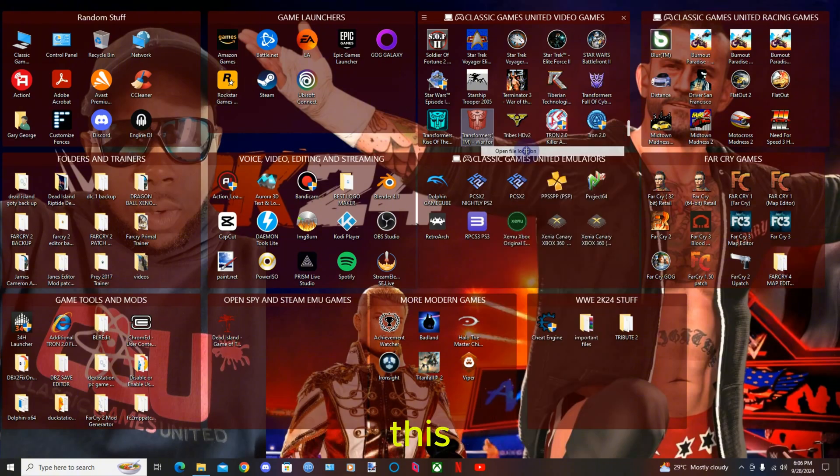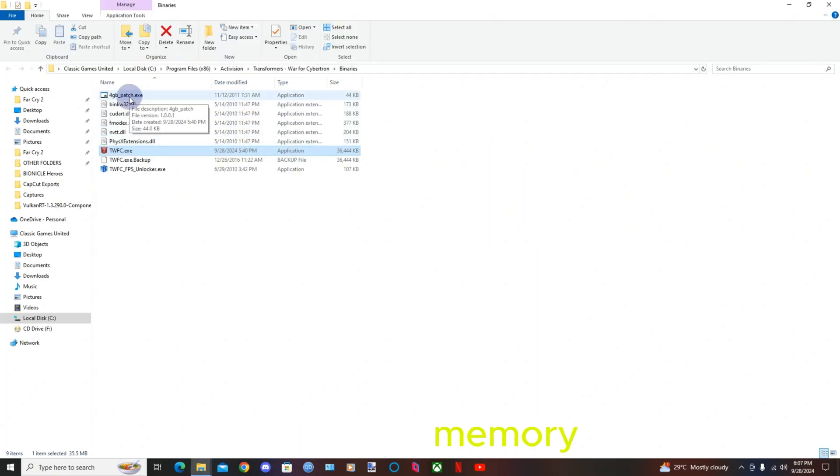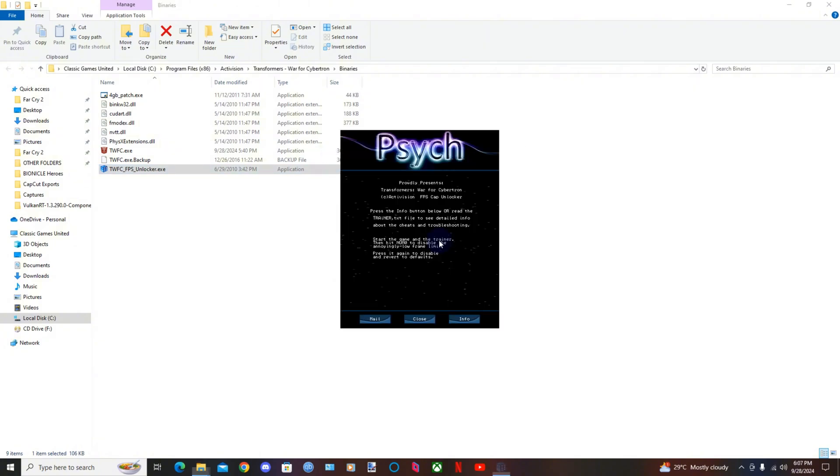Download that, then go to the game folder. If you want to install the 4GB memory patch, click it, find the game EXE, press OK, and it will patch the EXE and give the game 4GB. This is the FPS unlocker here. First, start the trainer, and you will read: start the game and the trainer, then hit Num0 to disable the annoying low FPS frame limit. Press it again to disable and reverse to the default. You can start the trainer and the game in any order.